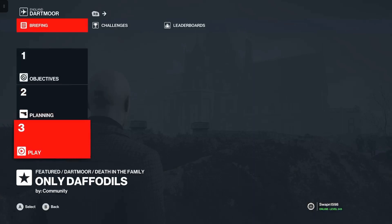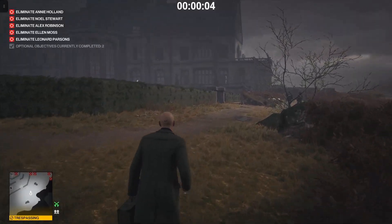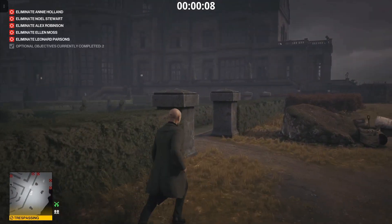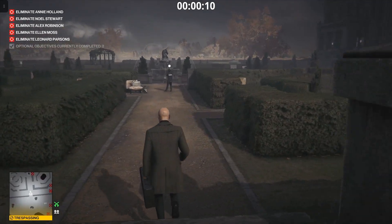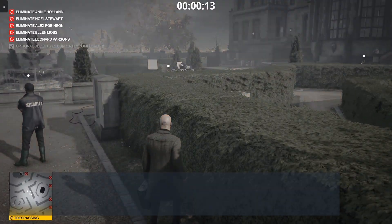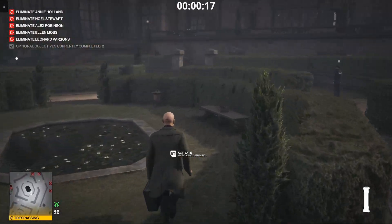Without wasting any more of your time, I hope you enjoy this walkthrough — let's dive in. First thing first, we're going to come to this side and drop the audio distraction device here, not very far from the guard, otherwise he's not going to listen.